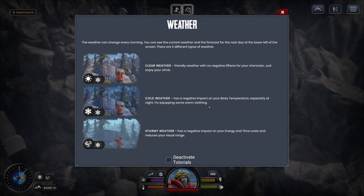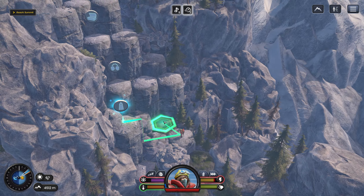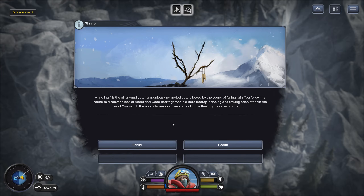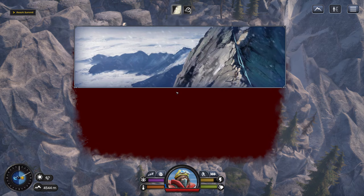The weather can change at any point every morning — you can see the different types. Clear weather has no negative effects. Cold weather has a negative impact on body temperature, especially at night. Stormy weather has a negative impact on energy and time costs and reduces your visual range. A jingling feeling surrounds you — harmless and melodious, followed by the sound of falling rain. You follow the sound and discover tubes of metal and wood tied together in a bare treetop, dancing and striking each other in the wind. You watch the wind chimes and lose yourself in fleeting memories. We need sanity — otherwise we're just going to go nuts. I keep seeing things in the dark, but sometimes I get a chest.